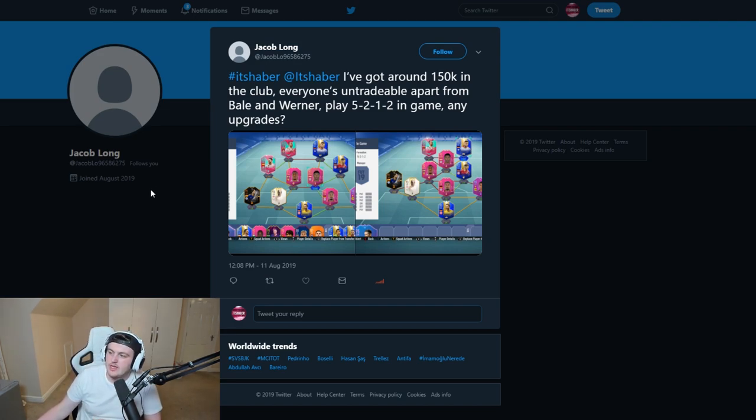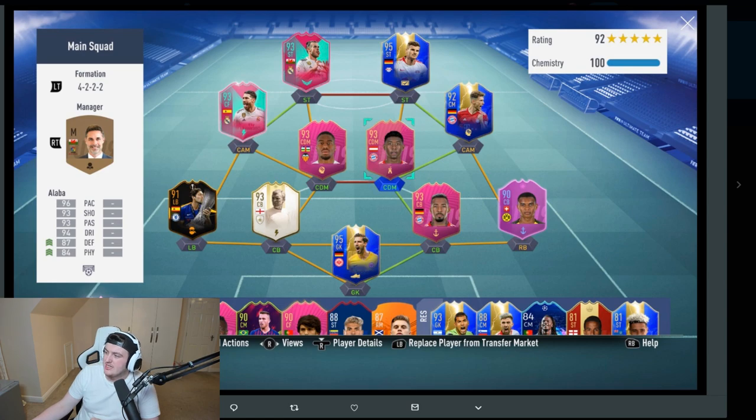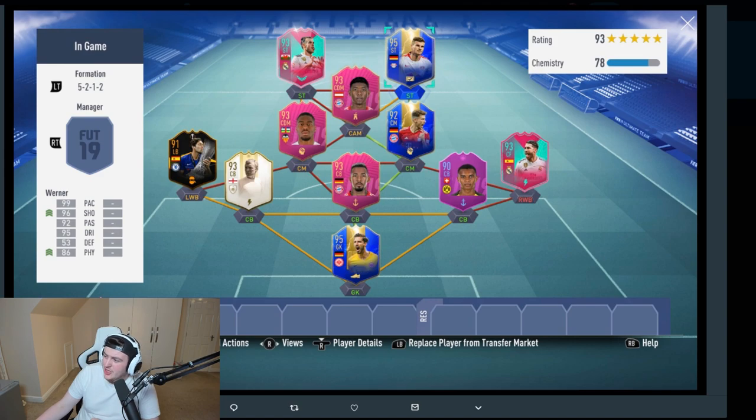Squad number four comes from Jacob Long on Twitter, who said he's got around 150,000 coins in the club. Everyone is untradable apart from Bale and Werner, and he plays a 5-2-1-2 in-game. He starts in a 4-2-2-2 — very nice starting team. In-game he plays Kanji on 7 chemistry as a centre-back, Alaba as CAM, Bale and Werner up top, Kondogbia and Goretzka in midfield, and the foot-swap Boateng, with Moore, Alonso, and Ramos at right-back. A lot of pros use Ramos or Varane at left-back and right-back in tournaments.